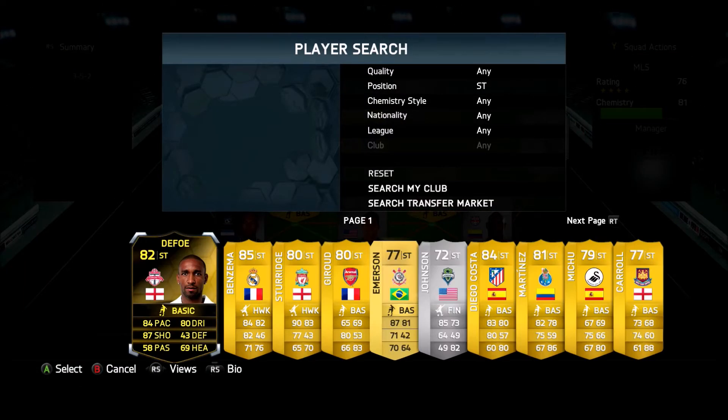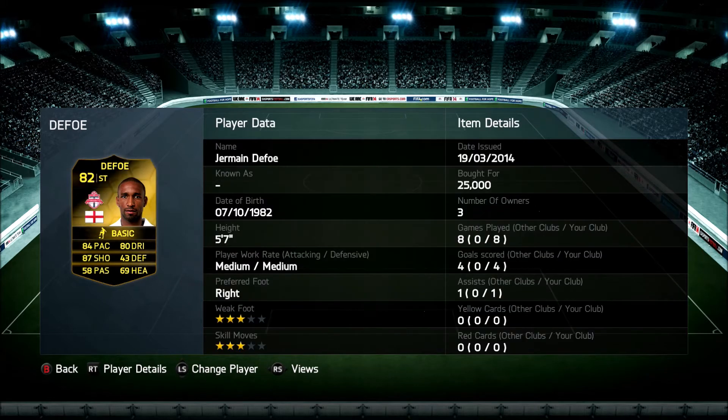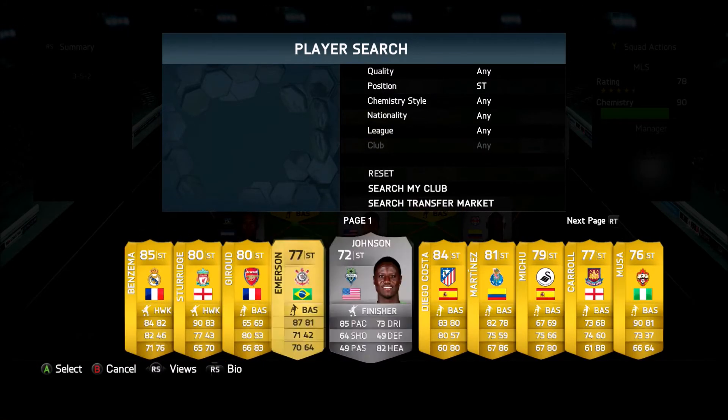Jermaine Defoe just came over to Toronto FC — he was also recently in Team of the Week. 84 pace, 87 shooting, 80 dribbling. He's only 5'7" but his shots are strong — looks like a hell of a long-shot shooter. Three-star weak foot, three-star skill moves. He's a beast.